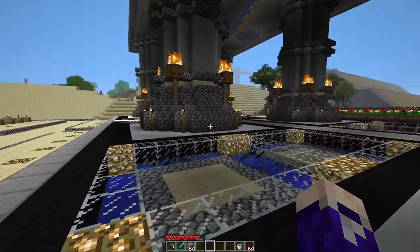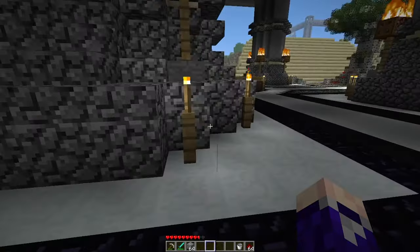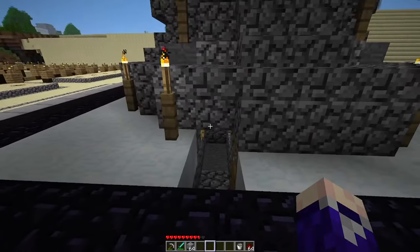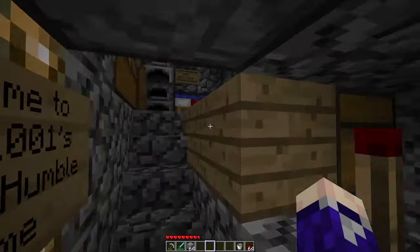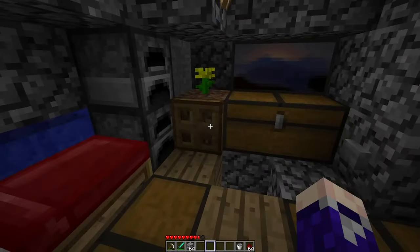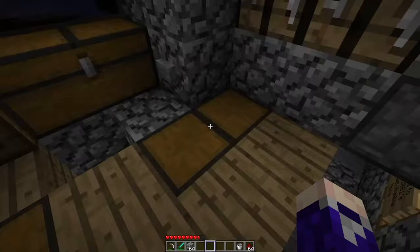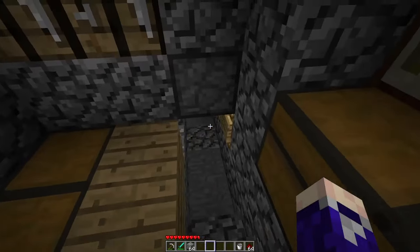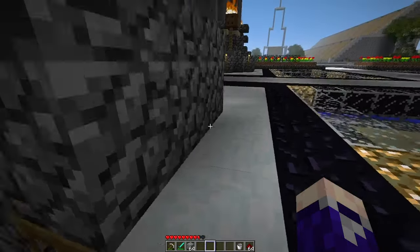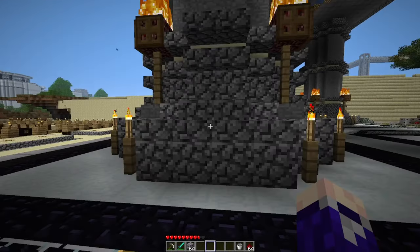Some of you may remember that under my pantheon, in this pillar, Mines set up his first base when he first joined the server. He pressed this button and lived in this little hole without me knowing for ages. He still left some stuff in here. I sort of thought this was really cool having an entrance to something hidden inside the pillars.